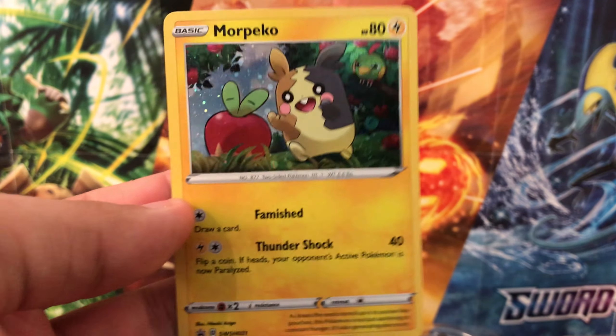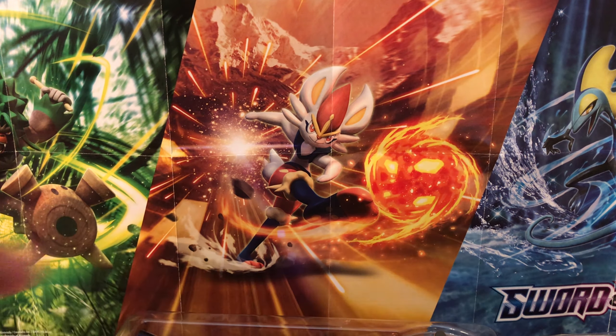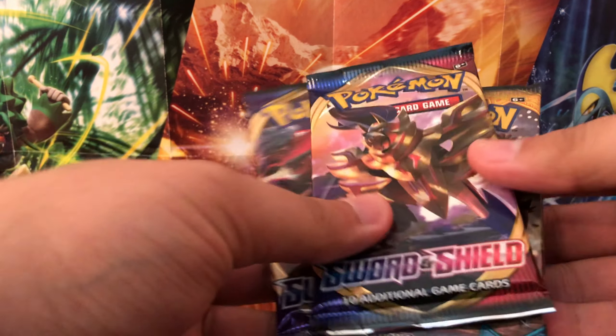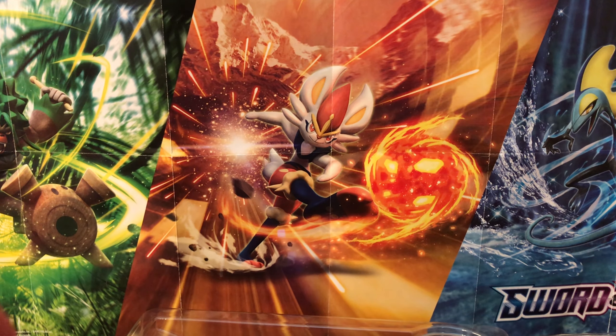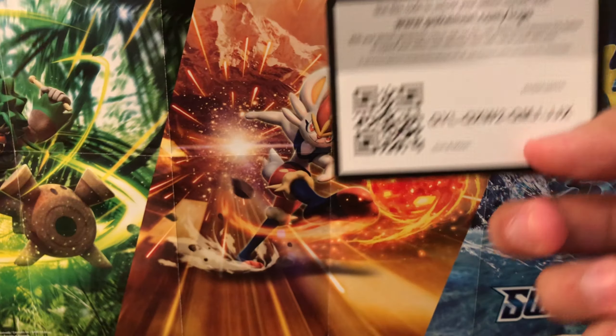It's a very nice holographic Morpeko promo card. Nice pin as well — I think these pins are a little bigger than they normally are, which is pretty nice. It comes with two Sword and Shield packs and a Sun and Moon pack. And here is the promo card for the Morpeko pin collection set — set that aside and let's get going.